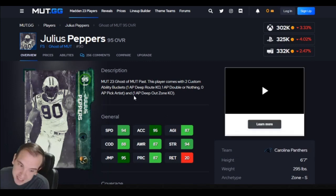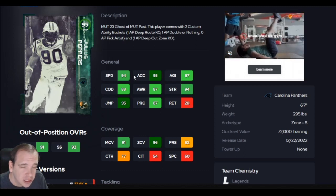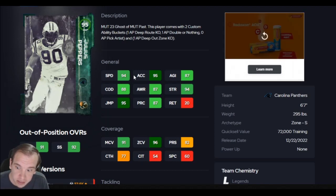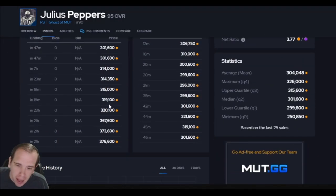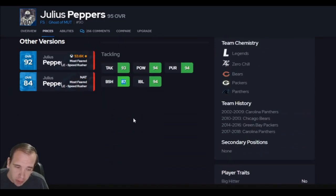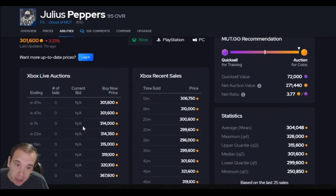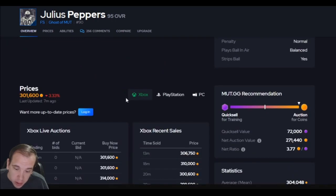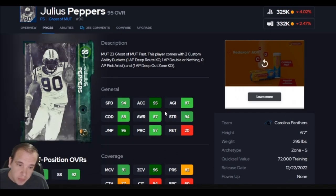Up next is Peppers. 94 speed, 6'7". This guy catches so many balls it's stupid — I don't think I've ever seen him drop a ball. As long as you have pick artists on him, which is zero, this guy basically jumps through people and picks up the ball and makes people mad. And against the run he has crazy block shed, and against a pass he has double or nothing. This guy can do it all. He's amazing. He's worth every bit of $300,000. Go get Peppers — he should be on your team.